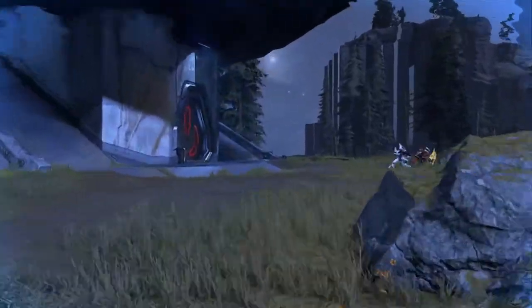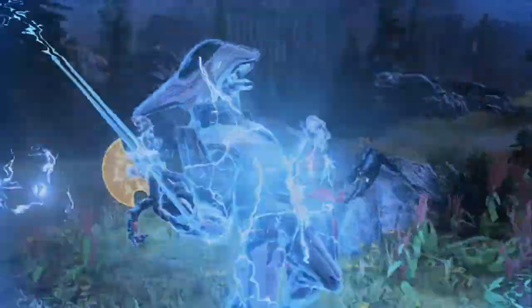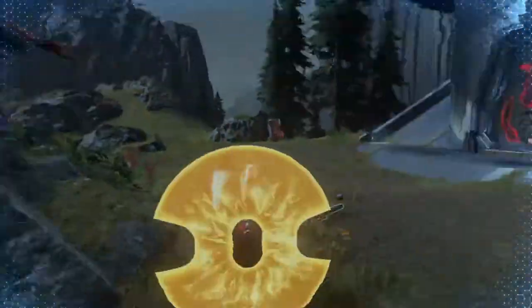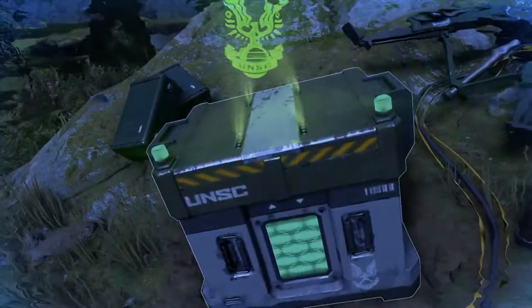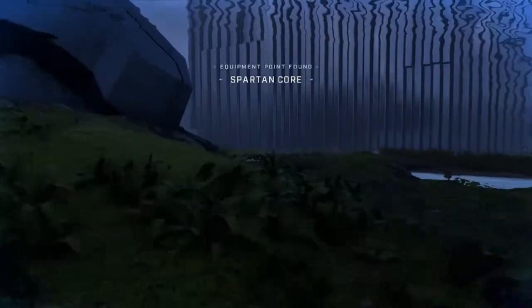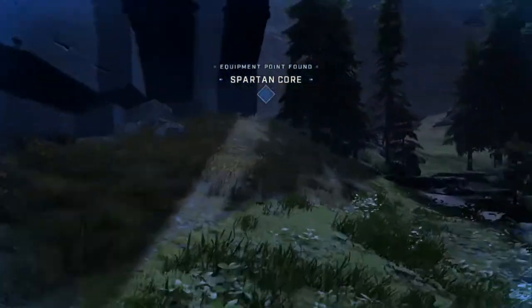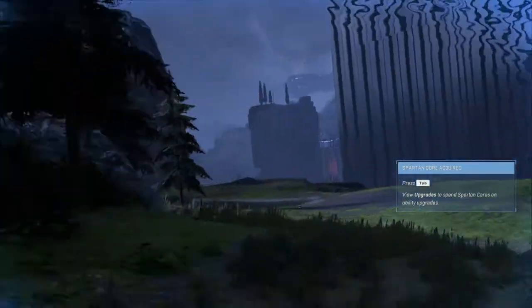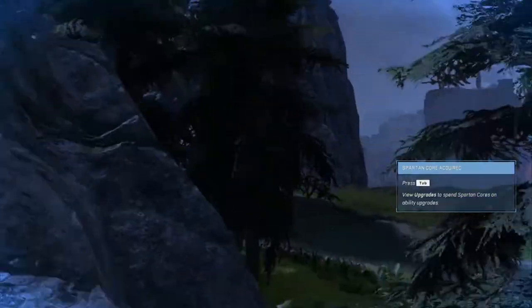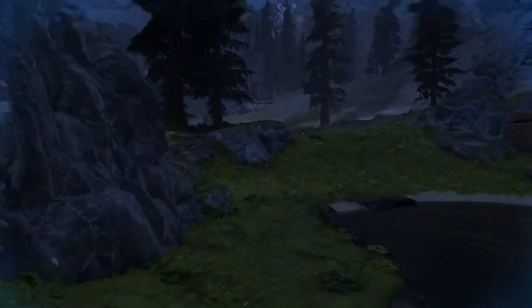Save the hunters for last - they're easy to avoid for now and their shots won't do too much damage since we're dashing around so much with our thrusters that they can't land their shots easily. Keep picking off all the elites, grunts, and jackals in the area. Grab the Spartan Core while you're at it. Get used to pathing around the spire - that's the main way to get enemies to lose track of where you are.